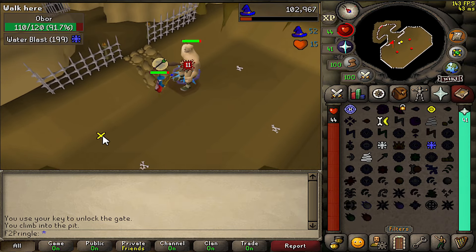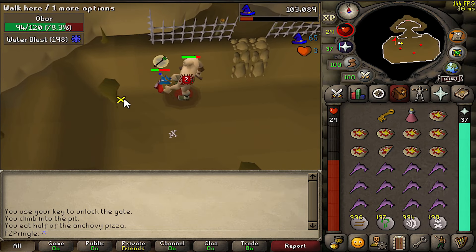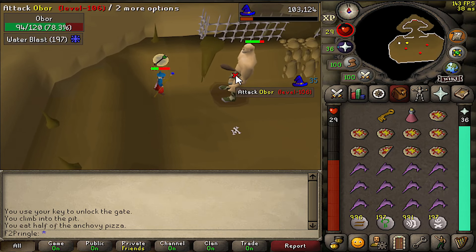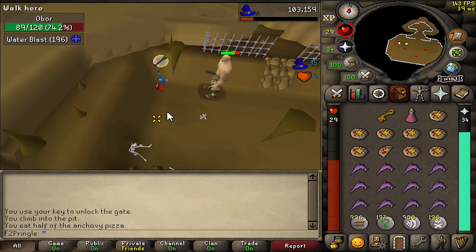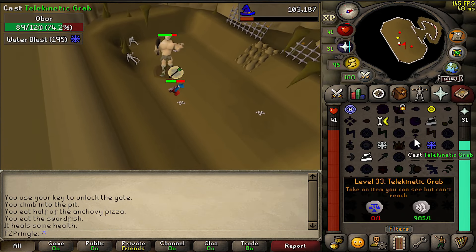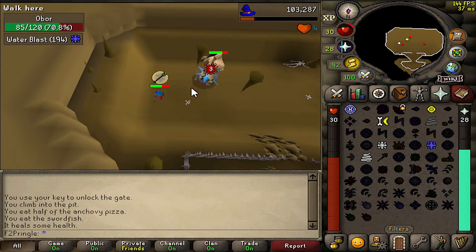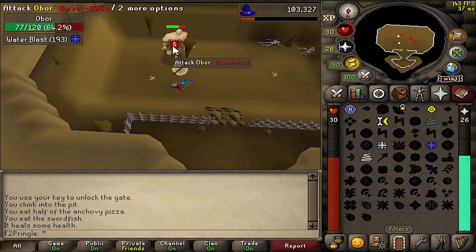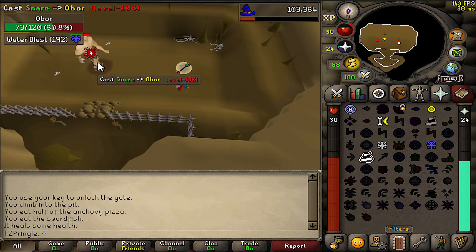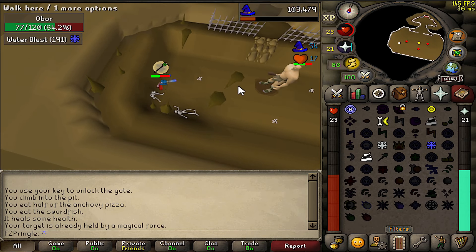Immediately try to hit him with your Snare spell, and if it fails or you get hit a few times, don't panic — just land that snare and then run away. Every time you snare him, you want to run away and then use Water Blast, or whatever spell you have available. This is essentially the entire fight. You want to keep Protect from Range up as long as you can, and ensure you snare him and back out of melee distance. Utilizing this method is extremely easy, and I barely used any food for my kill.